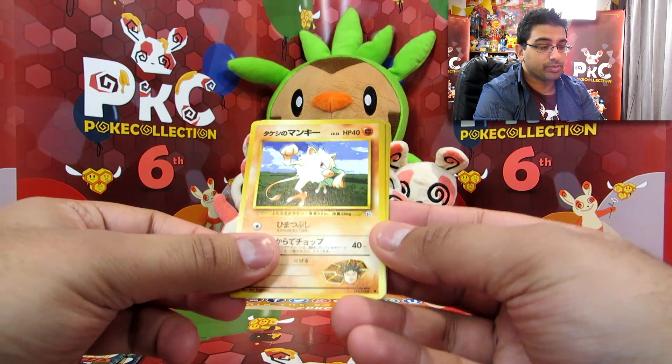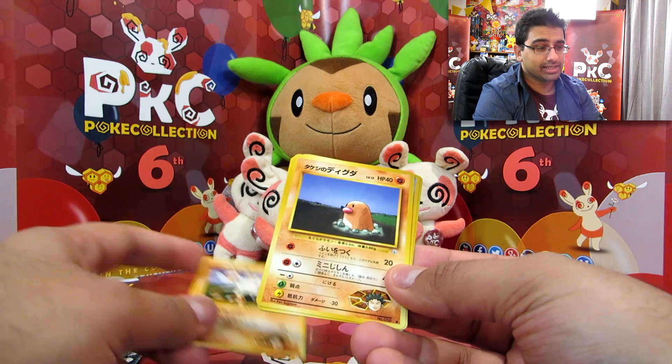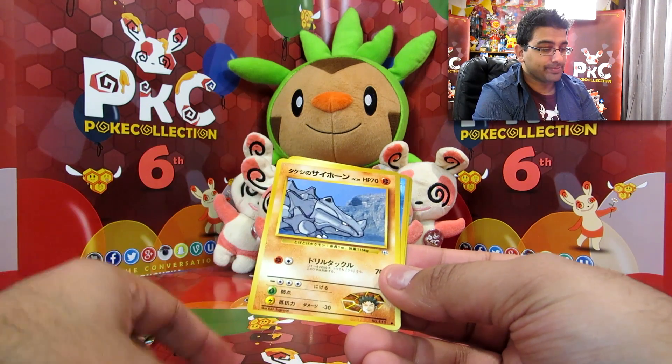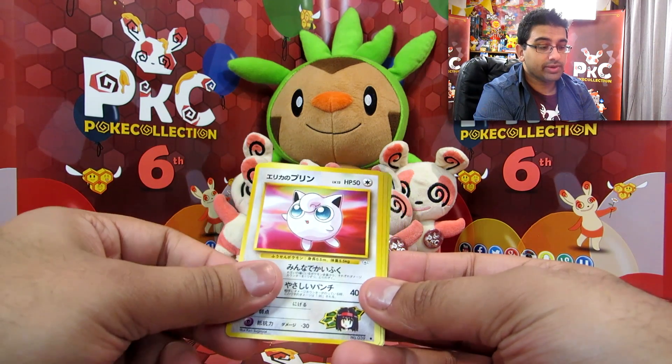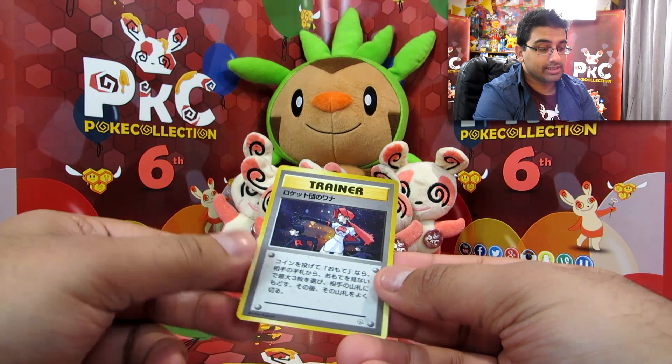Slowpoke. Primeape — wait, Brock's Mankey. Brock's Diglett. Brock's Rhyhorn. Erika's Jigglypuff. Misty's Poliwag.